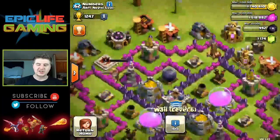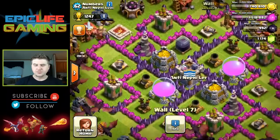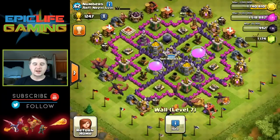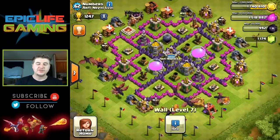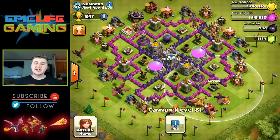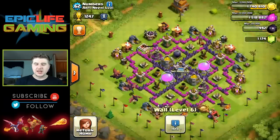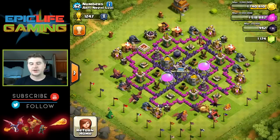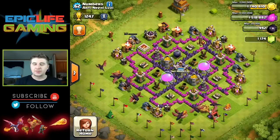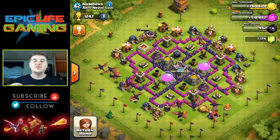I'd like to see the cannons on the inside along with the barbarian king — that would mean switching the base around, but so be it. Some of this layout causes you to use way more walls than necessary. I also see two extra walls right there that could be better utilized to get those defenses on the inside. That's the only real downside I can see, so I'll rate this base a 9.5 out of 10. The reason is those two defenses on the outside — everything else is well upgraded and in appropriate places.